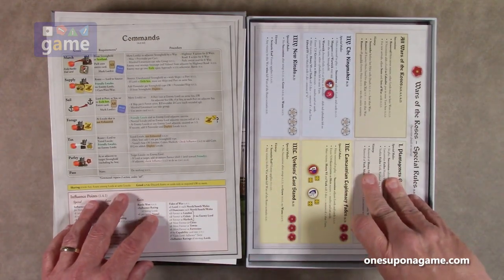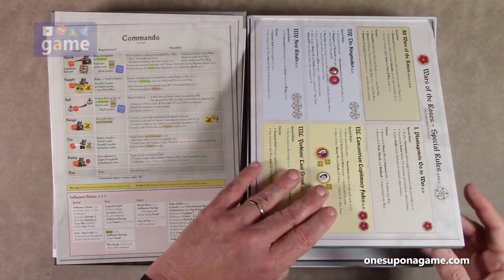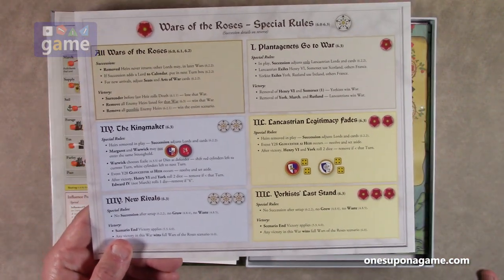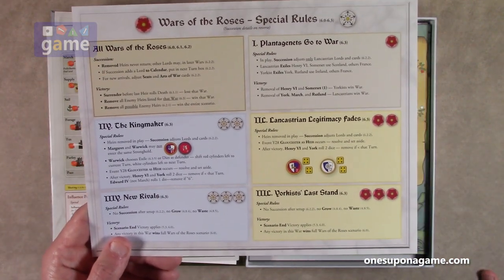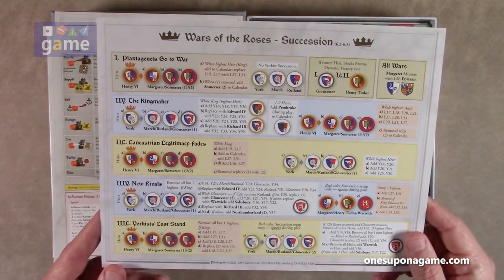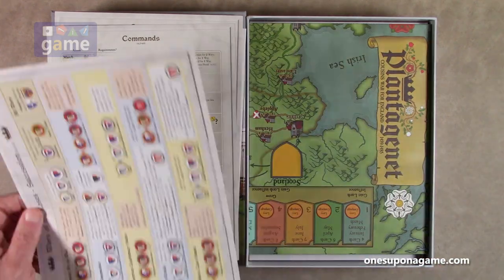And then we've got our War of the Roses special rules. For the special War of the Roses campaign, these are your special rules along with succession rules. That's double-sided, single whip.